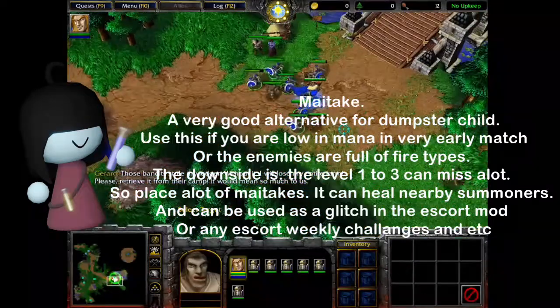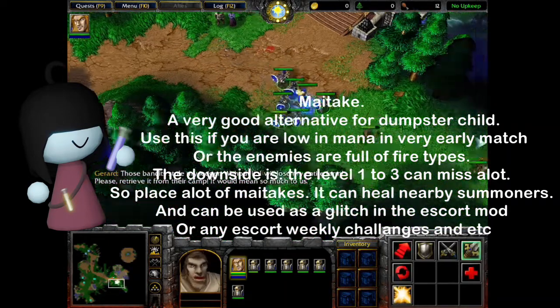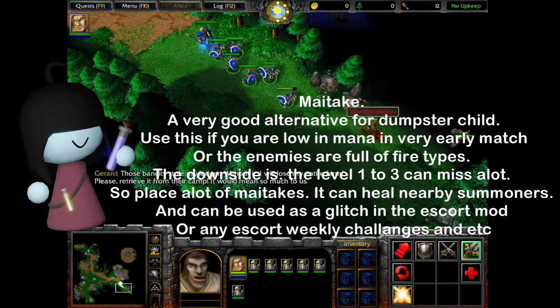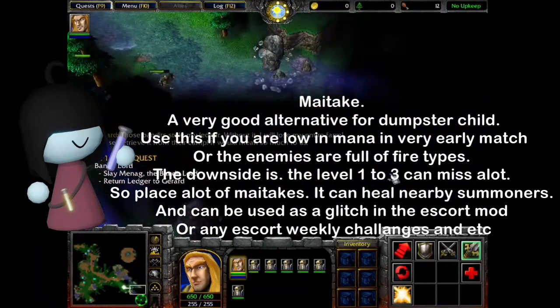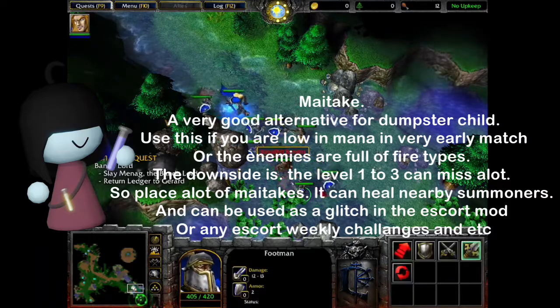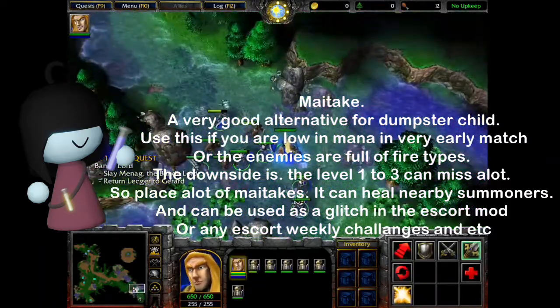May Take — a very good alternative for Dumpster Child. Use this if you're low on mana in very early match, or the enemies are full of fire types. The downside is level 1 to 3 can miss. So place a lot of May Takes. It can heal nearby summoners, and can be used as a glitch in escort mode or any escort weekly challenges.